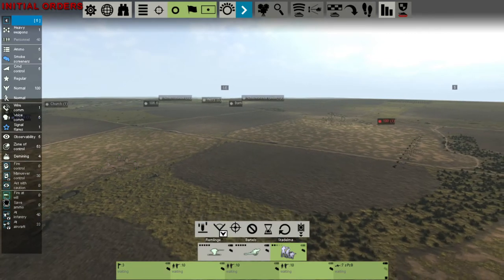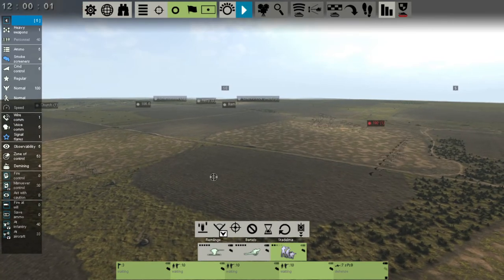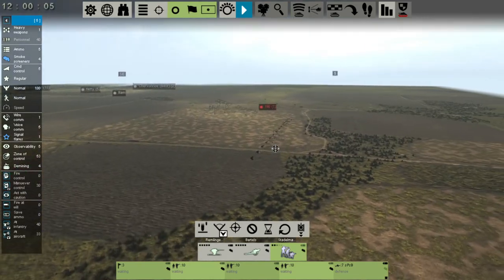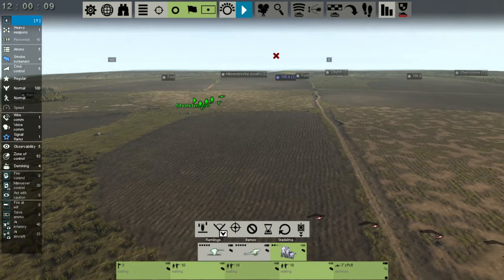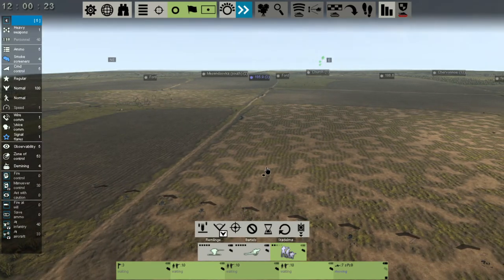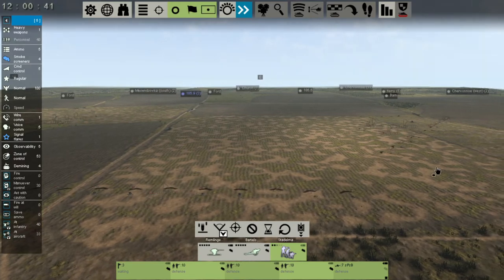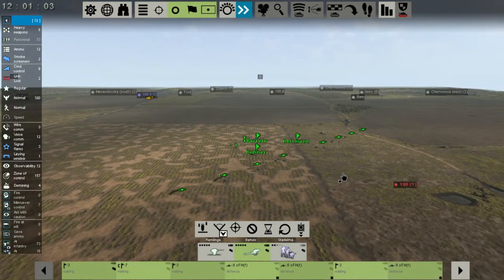Now we have our fire wheel turned off and our fire control turned off. We have those turned off because we actually want to ambush the vehicles. They're flashing because of that. Right now we're at the mercy of the AI, so I want to try and speed things along. There they are — everyone's getting into position. These guys are running their cords, hopefully a lot faster than they did last time.